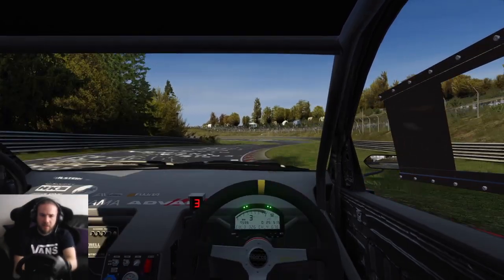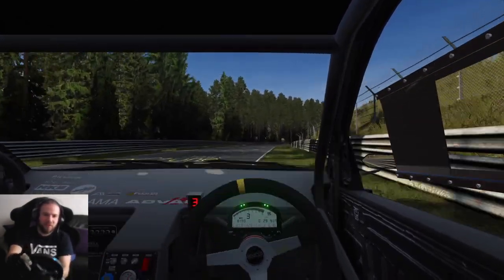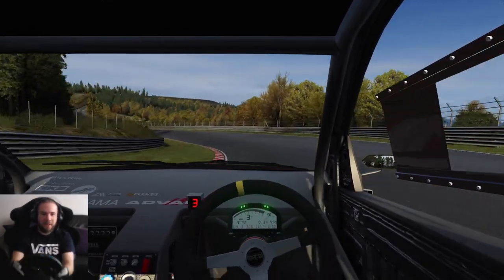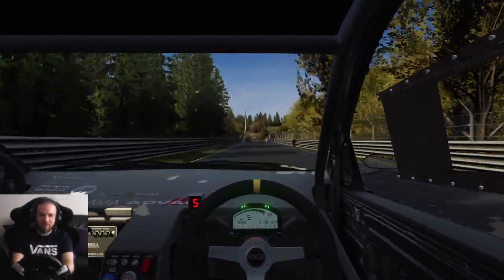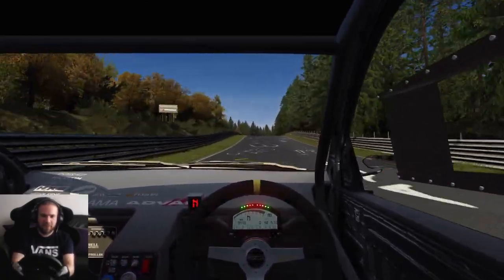Bit of third. Ease the kerb there. Back down to second, just point the car in the right direction. Use all the kerb on the exit there and a bit extra. Back in the right direction, hard on the power. Up through the gearbox — gonna be flat out now for a good slog down here. Up over the bridge, towards the Flung Flats, completely flat.